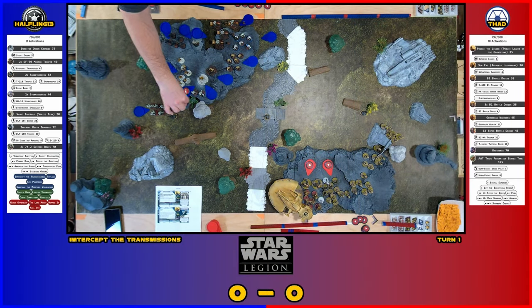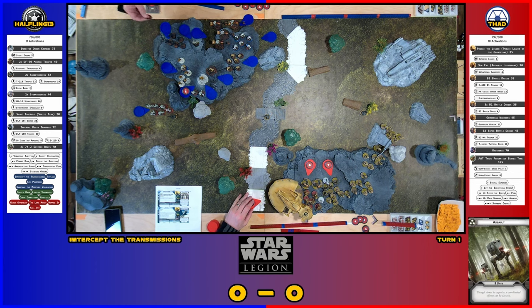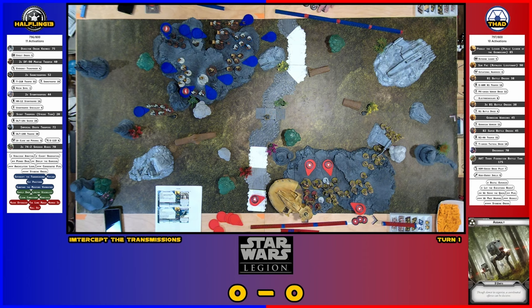We'll do snipers, and then my Death Troopers get a free order. I will be doing the B2 squad, the Droidekas, and the tank who will chain all the B1s. Do Geonosians have no orders? No — they can coordinate, but the Geonosians are really meant for a whole list of Geonosians. Sun Fac has Direct Geonosian Warriors, so they can get a free order. They get a free order just for that.